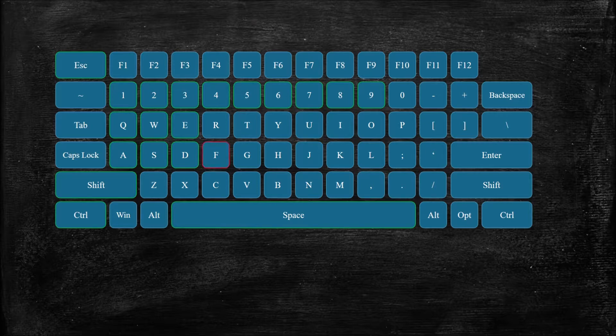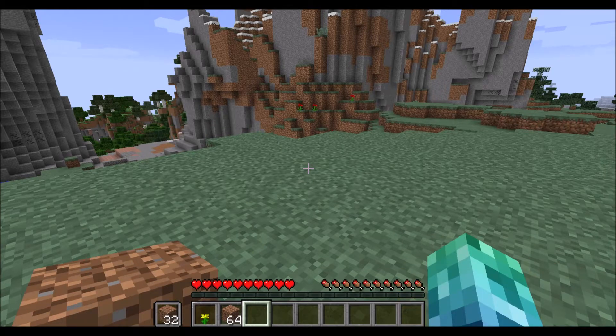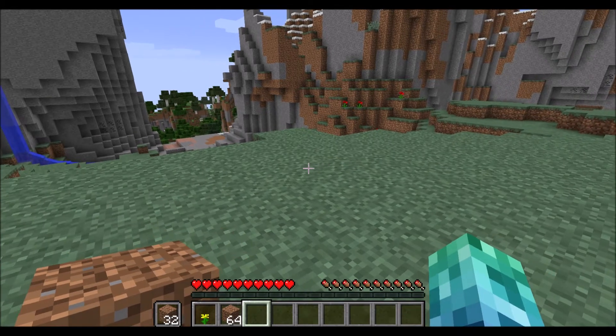The F key will equip any hotbar selected items into the offhand. This offhand is new to version 1.9, so if you are playing on an older version, you won't be able to do this. If your main hand is holding an item that doesn't have a right click ability or nothing at all, then you can use the right click ability of your offhand.